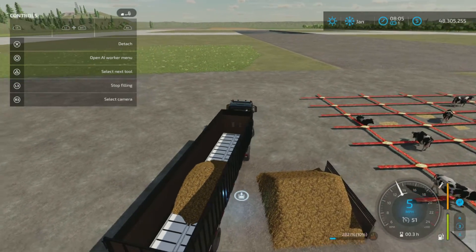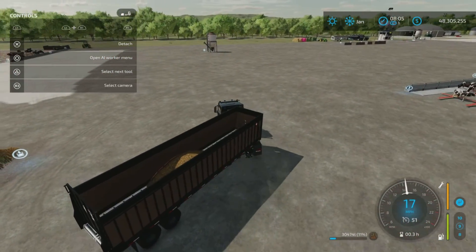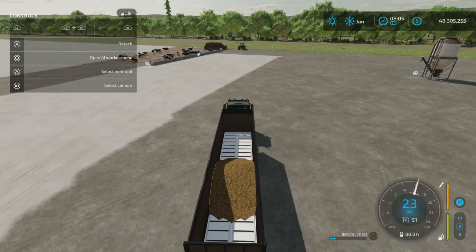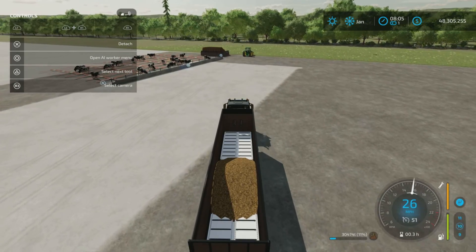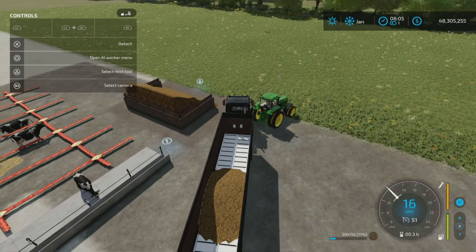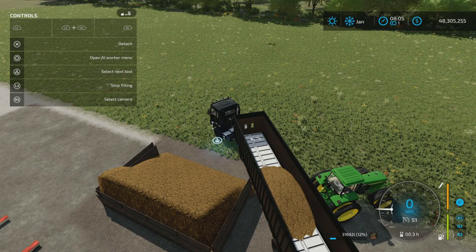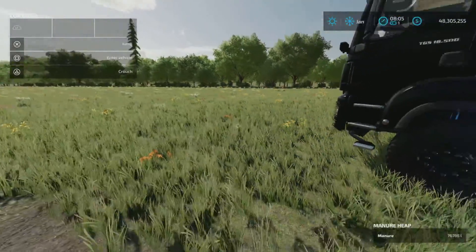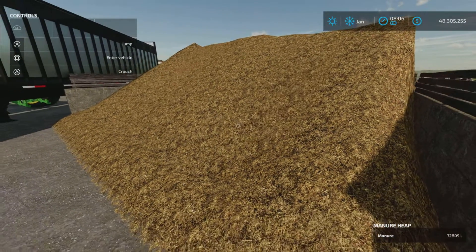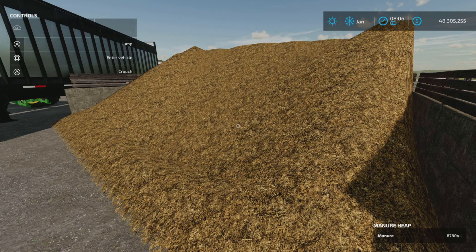It's not filling extremely fast, but it is filling — just set it down there, fill it up, and go off and do something else for a bit. Last but not least, the last one — and yes, there you go. That's the Old Manure Heap Pack by diddick96, 9.19 megabytes to download.